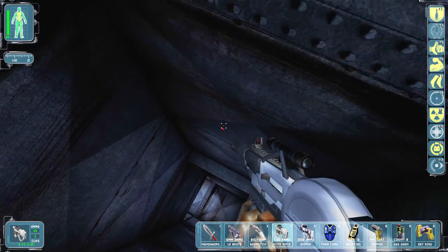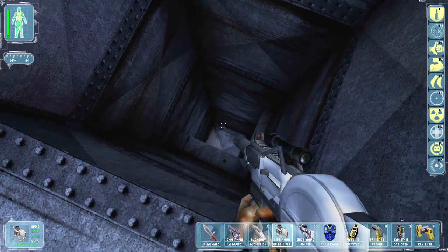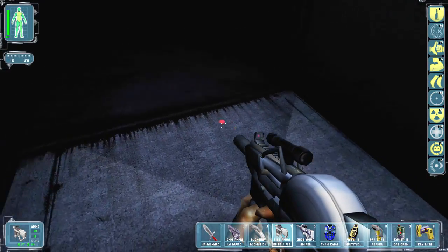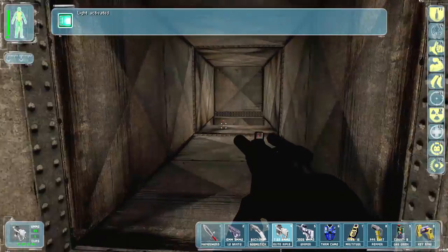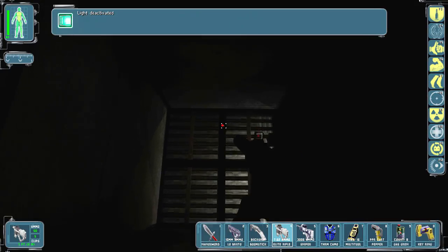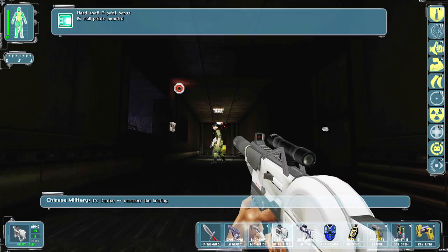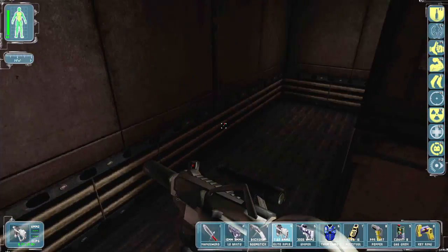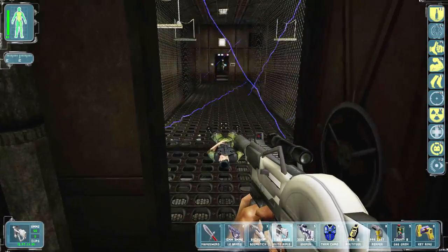We can probably make it down here. These are some very interesting shafts - they were nice enough to add little ledges for me so I don't break my leg. Am I screwed? Oh no - right here. Little ledges for me not to break my legs. These cameras - I swear.